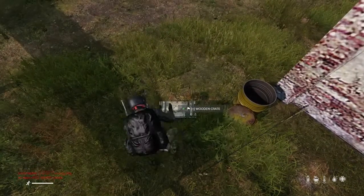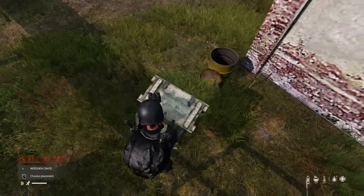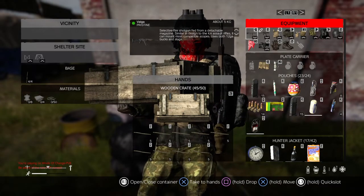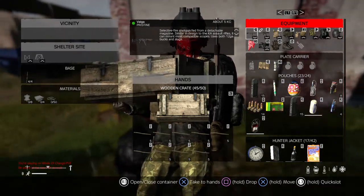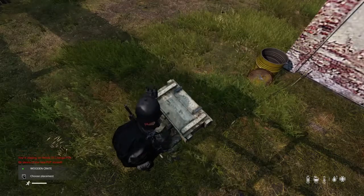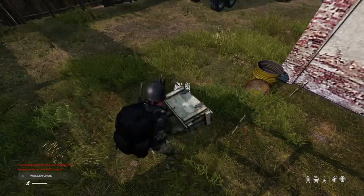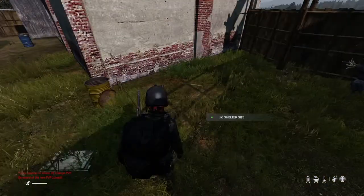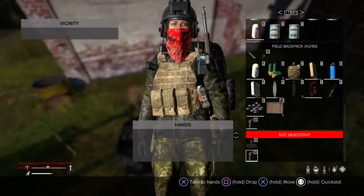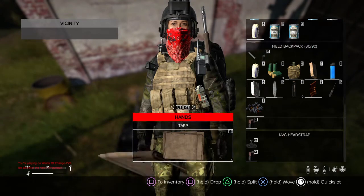Now you can take the 50 sticks, which I have right here in this crate. They can be crafted and put in where it says materials, and then you get the one covered with pine needles and leaves. Or you can take crafted leather and put that in the slot, which gives you the leather tent. I'm going to use the tarp here, so I'm going to add the tarp.